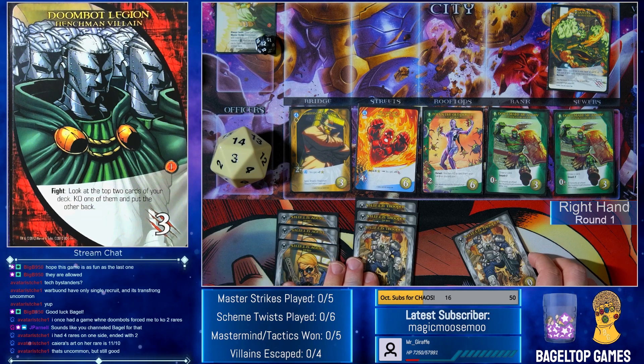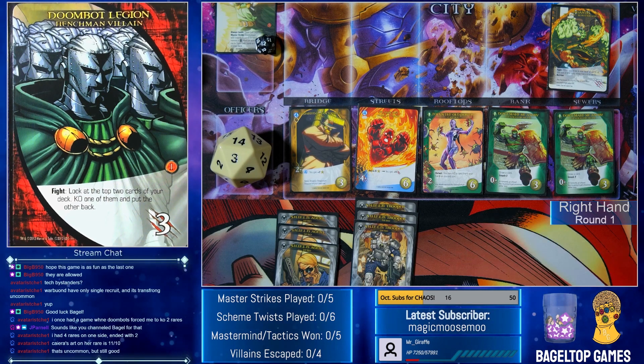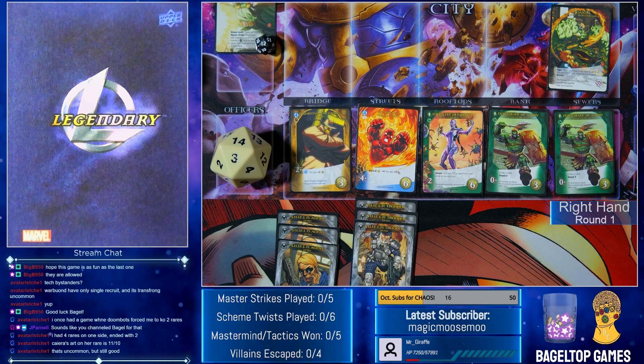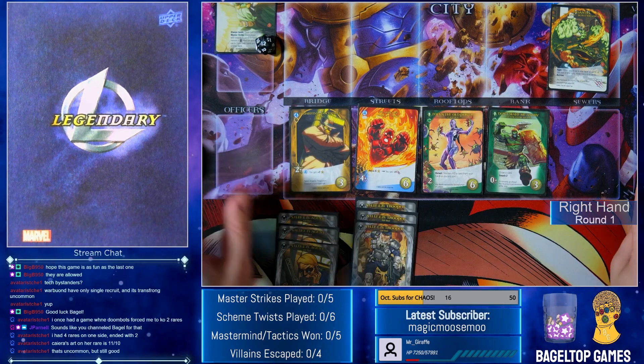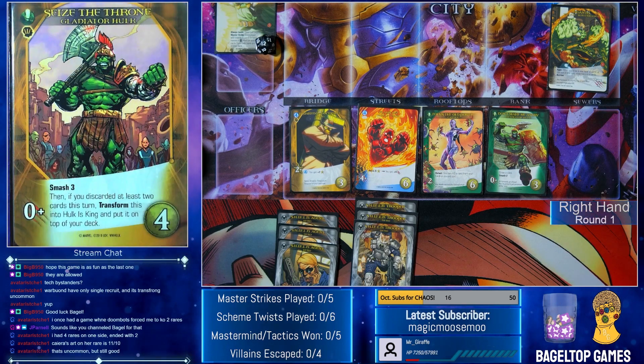Different situation today, so let's get rid of the shield agent. Actually, before I do that, hold on — I know what my next hand is going to be. It's a five and a one, so there's nothing here for five. We'll put the trooper back on top. Let's go ahead and recruit Don't Make Me Angry Gladiator Hulk — draw a card, smash two. Alternatively I would have taken an officer. We got Seize the Throne — a transforming card. Smash three, then if you discarded at least two cards this turn, transform into Hulk as King and put it on top of your deck.